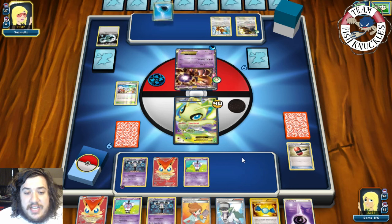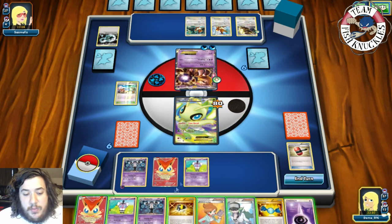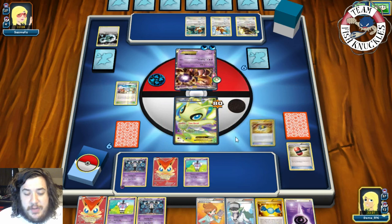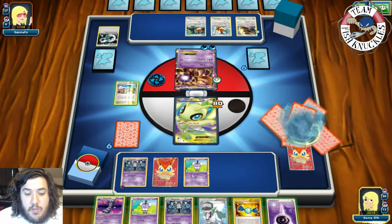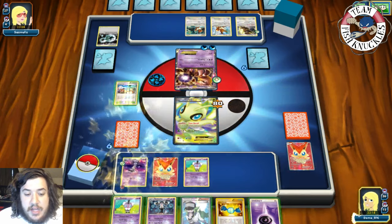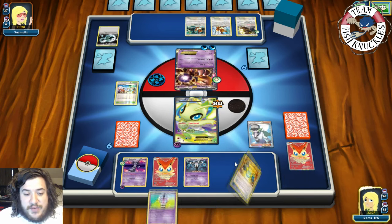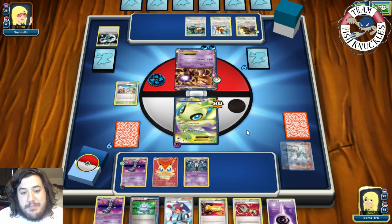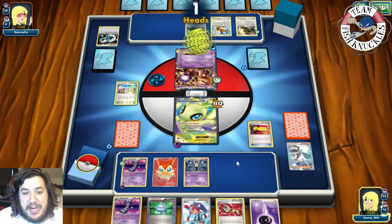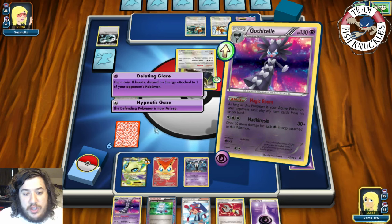Next turn we put a Psychic energy in the active, retreat to Gothita, and hopefully get Gothitelle out to start doing Deleting Glare. The downside is X-Ball could do 80 damage and start knocking us out. On our turn we draw Ultra Ball — I'll discard Victini and a Juniper to grab Keldeo EX. We put down the Gothita, put a Psychic energy in the active, play N to draw six new cards. We get a Catcher — this could be huge. We can bring up the Bouffalant, retreat into Gothita, and use Deleting Glare.